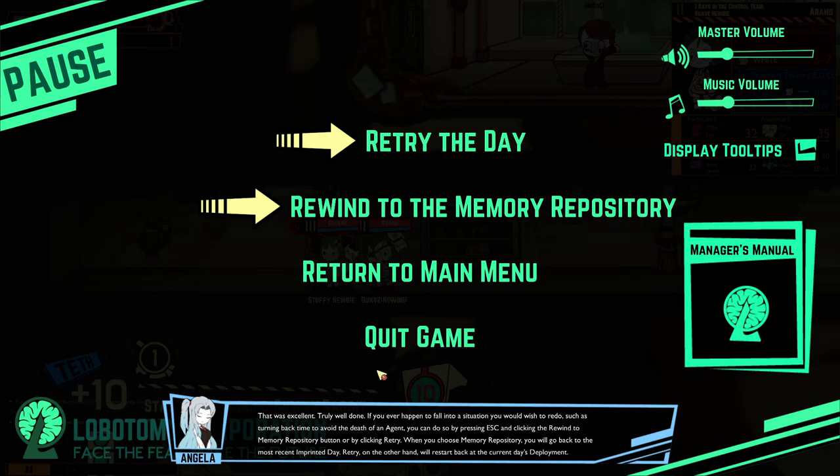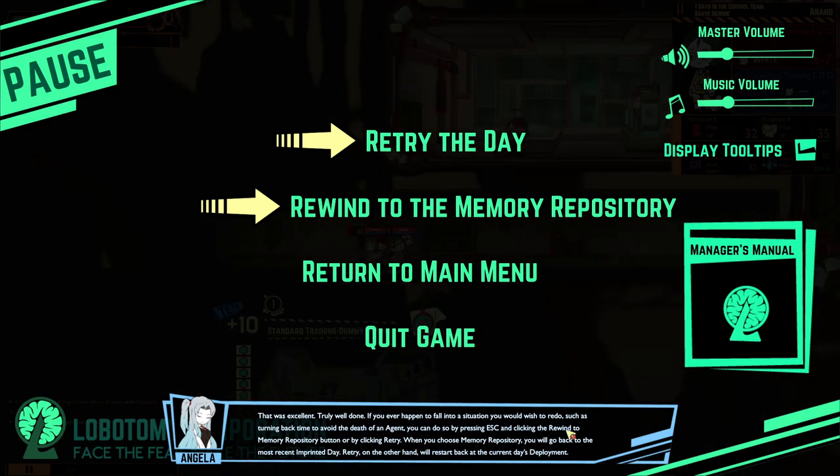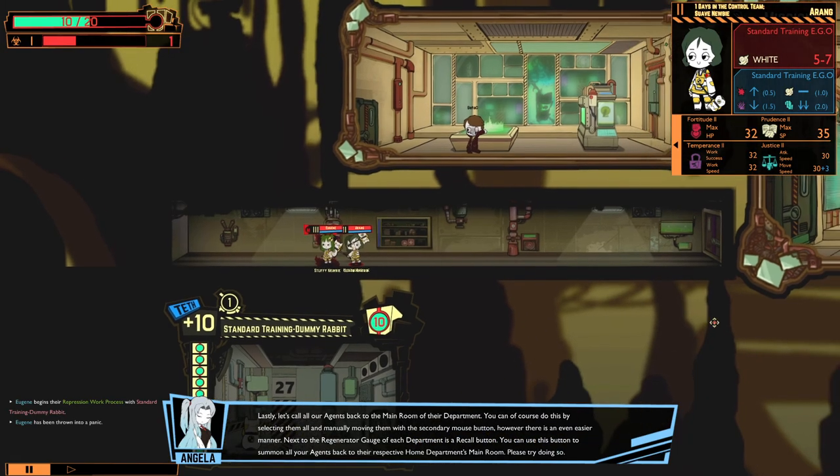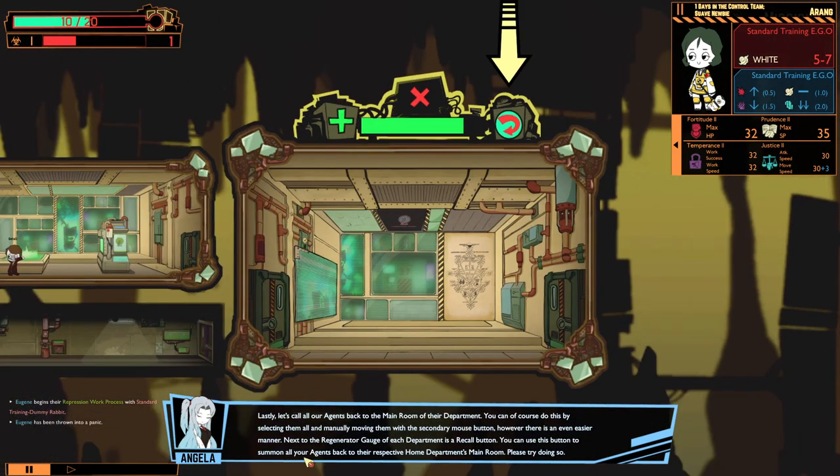That was excellent — truly well done. If you ever happen to fall into a situation you would wish to redo, such as turning back time to avoid the death of an agent, you can do so by pressing escape and clicking the rewind to memory position button, or by clicking retry. When you choose memory repository, we'll go back to the most recent imprinted day. Retry will restart back at the current day's deployment. Lastly, let's call all of our agents back to the main room — next to the regeneration gauge of the department is a recall button, which summons all your agents back to their respective home department's main room.